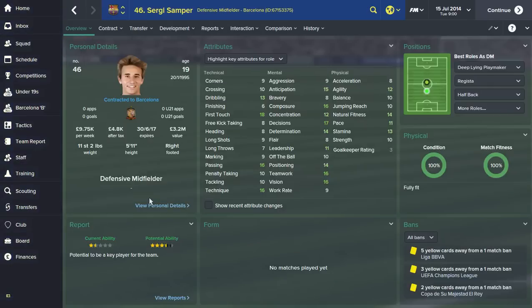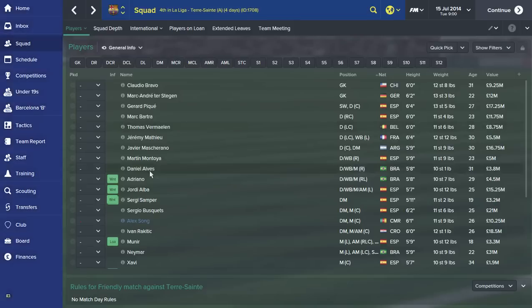Sergi Samper, only 19, came through La Masia too. He plays as a defensive midfielder with very good passing, technique, vision, and teamwork. Decision-making is very good, he's composed, reads the game well, top first touch — a proper Barcelona youth academy player with all the right attributes to play as a deep-lying playmaker. He's going to be a top player when he's older.